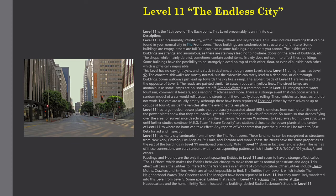We advise wanderers to keep away from those structures until further studies continue. MEG Team Secure Security are stationed close to the power plants at the center of Level 11, where no harm can take effect. Any reports of wanderers that pass the guards will be taken to Base Beta for aid and inspection.